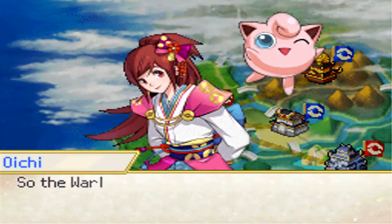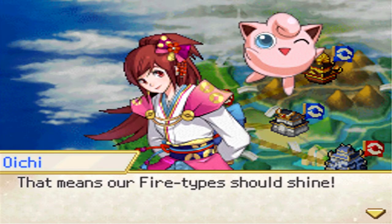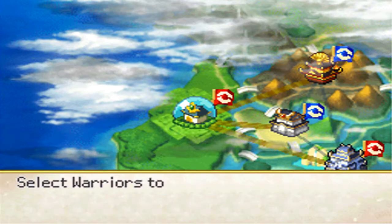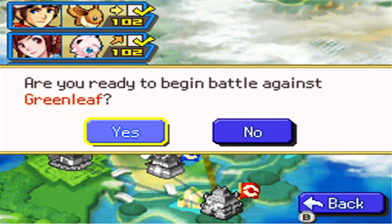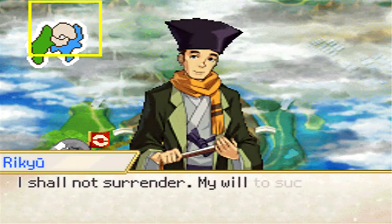The warlord of Greenleaf uses grass-type Pokémon, which means our fire types should shine — though we only have one. Water types will be in for a long hard battle. Select warriors for the battle against Greenleaf. You don't need to bring the free warrior; it's only you and Oichi that have to go, though the free warrior will be helping.